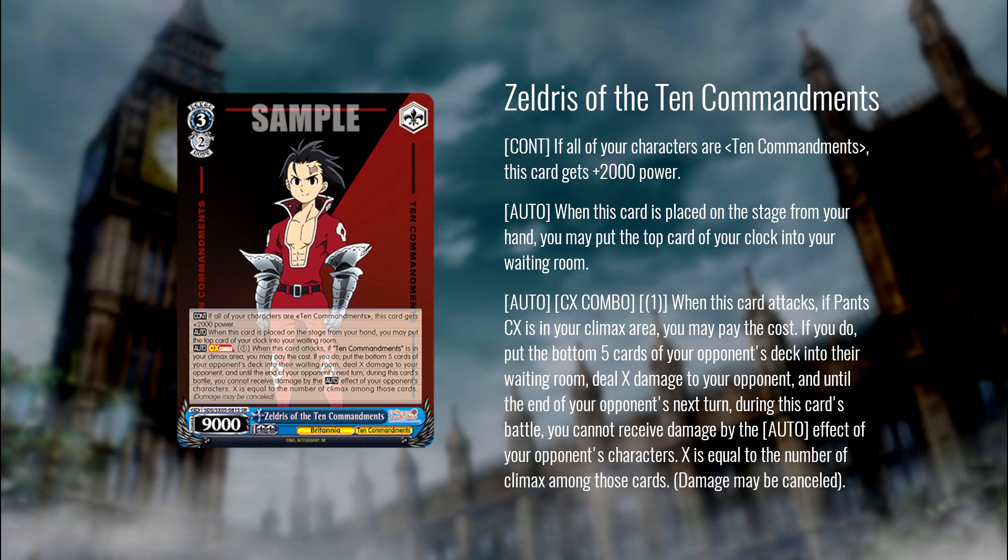Next, Zeldris of the Ten Commandments: 3/9000. If all of your other characters are Ten Commandments, this gets 2000 power. On play: heal. On attack, pay one — if you do, five-card icy tail, and until the end of your opponent's next turn, during this card's battle you cannot receive damage from your opponent's auto effects. Two good effects: anti-auto and five-card icy tail on a single card. The drawback is you basically have to play this in the Ten Commandments package — all your characters need the Ten Commandments trait to get its additional power. This is solid, with the potential to be a really good top end for a competent villain's deck.